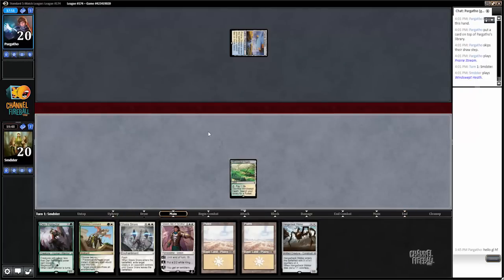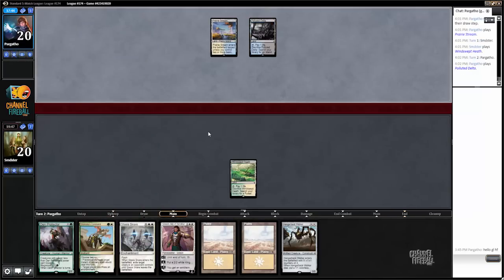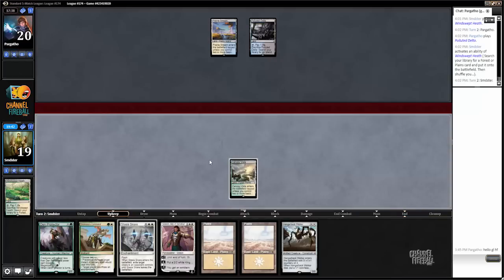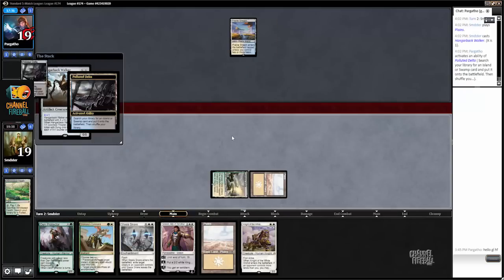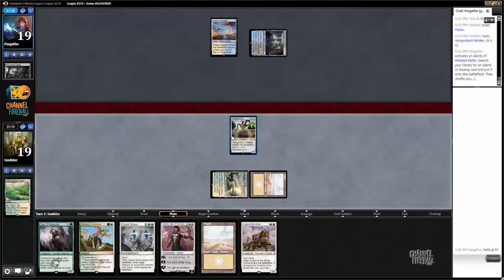Oh well, we're clearly just playing that instead — it's much better. Okay, no turn two Jace yet again. Pretty convenient — we'll go ahead and fetch up our Canopy Vista. So we're going to get that knight value — well, probably. I guess our opponent could miss their third land drop and we would not get that knight value, but I would be okay with that too.